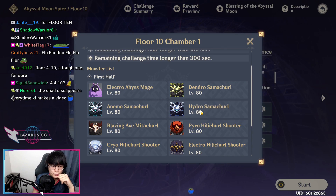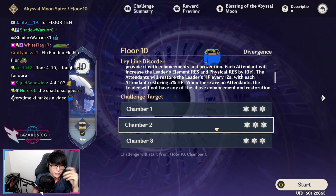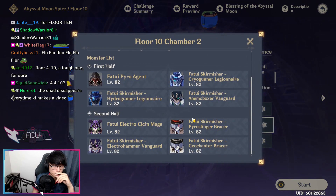I recommend you kill the Hydro Samachurl first because this guy heals really fast. In the second half, just kill the Hilichurls and then kill the Lawachurl. Make sure you bring a Geo unit or a Heavy Hitter to get rid of the Stone Shield.